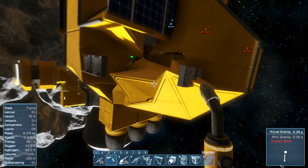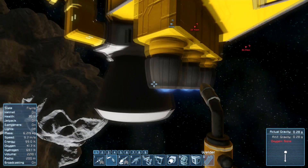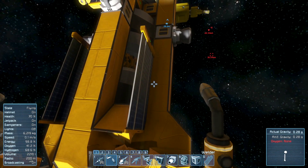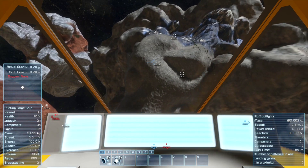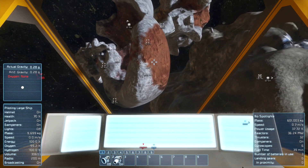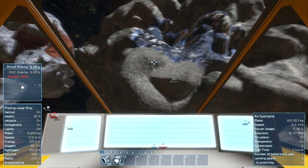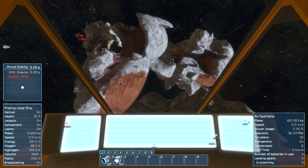It does turn out that we are missing our reactor, which is going to be an exceedingly large problem. However, this engine is just fixed — I only needed some steel plates and construction components. We did suffer some damage, but we still have our reactor on board. Well, actually, we are missing our reactor. Anyhow, back to finding that asteroid.